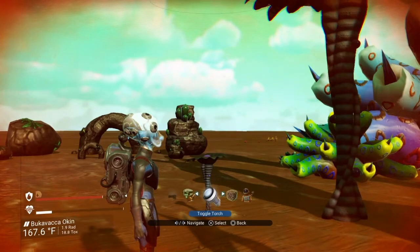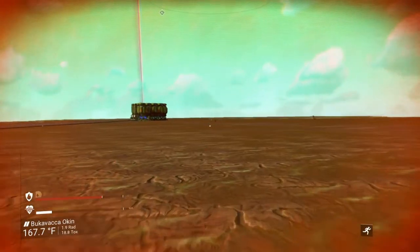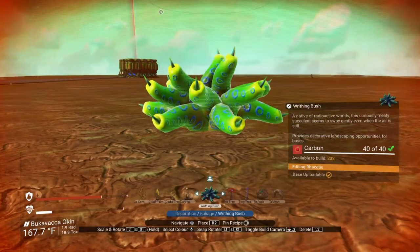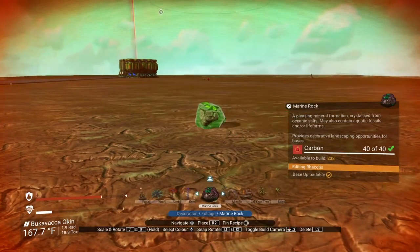Alright, let's see what they look like with the different color options. Rocks — I have a background in geology, so I will start with rocks.